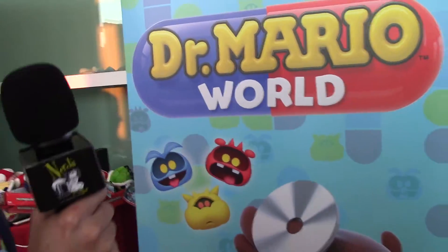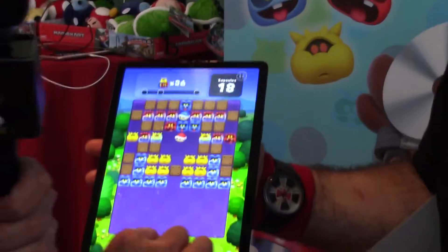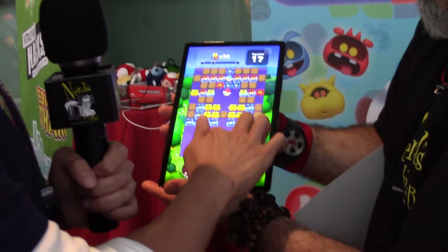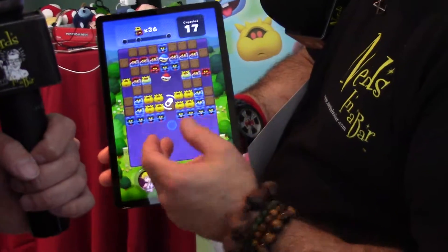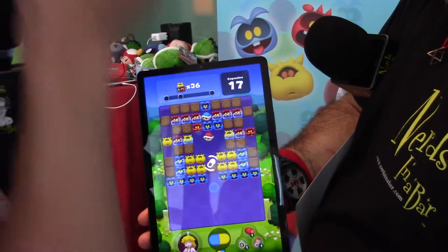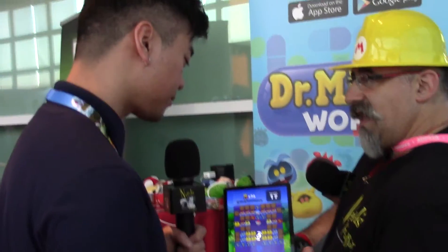Dr. Mario World is a free-to-play mobile game that came out two weeks ago — super fresh. You can download it onto your iOS or Android devices right now. Basically, you're trying to match up the same color capsules with the color viruses. If you match three, you'll eliminate the viruses. The concept is to line up the colors into the open spots — match any three to complete the line and eliminate all the viruses.